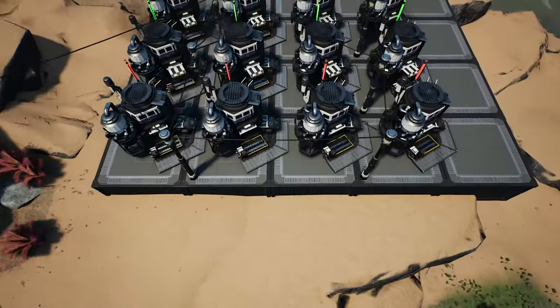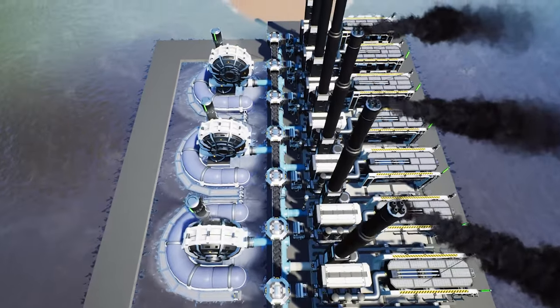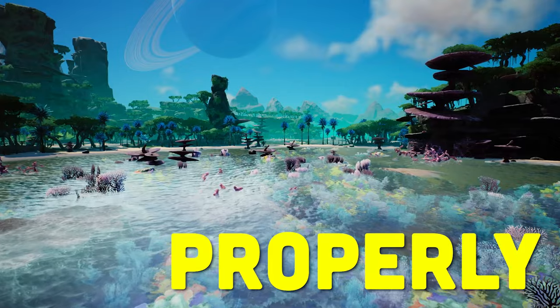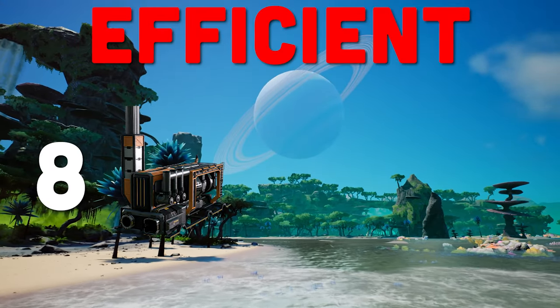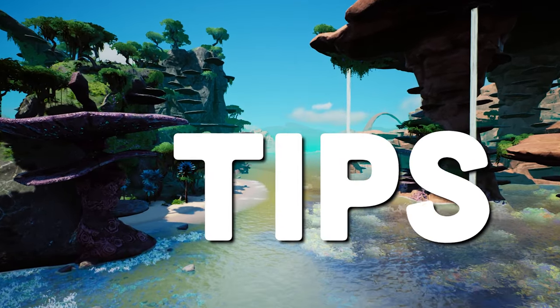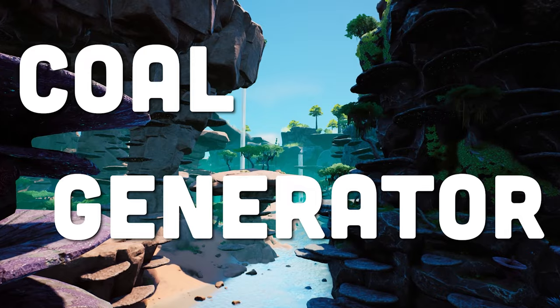So you're about to make your transition from manual biomass power setup to your first automated coal generator setup. In today's video we are going to go over how to properly set up an efficient basic eight coal generators and three water extractor setup, along with overall tips to make your life easier when setting up your first coal generator power plant.